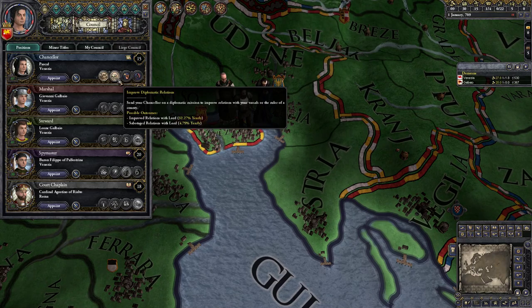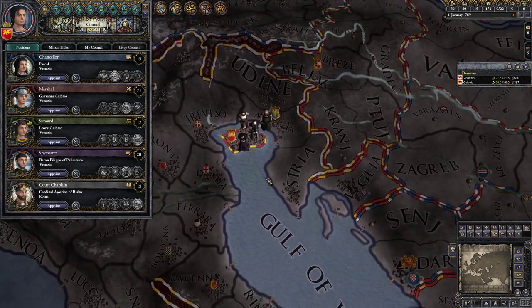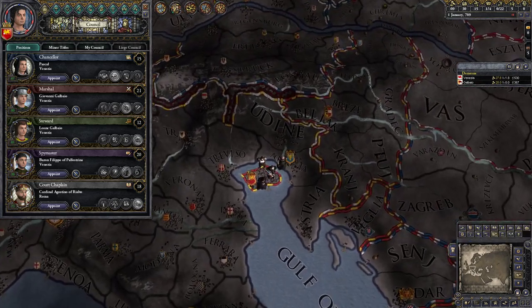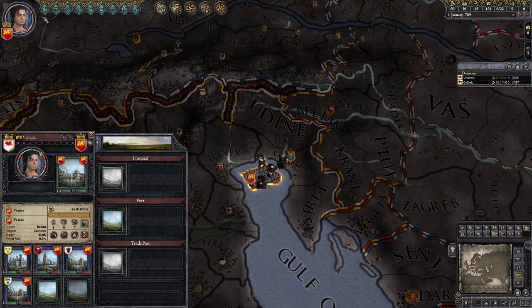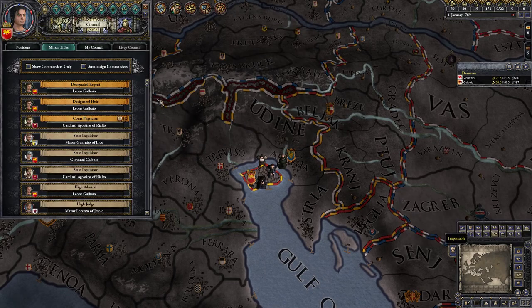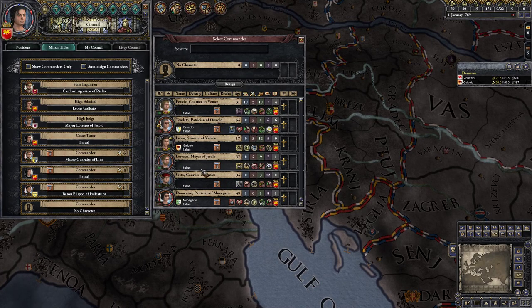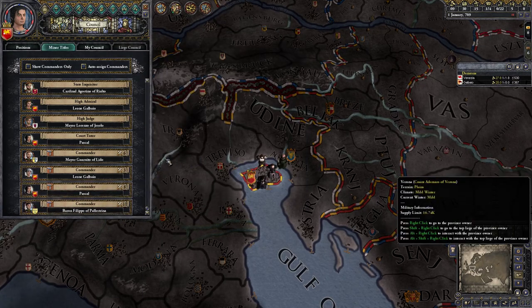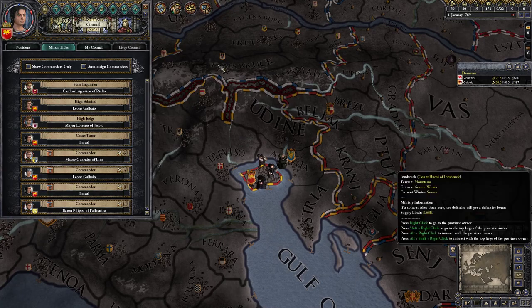Now we've figured out the last court things and we're going to make our first big-brain play. We've lost our commander because we put our son up there, but we can make him a commander too because that gives him monthly prestige. Let's push that man to the limit — he doesn't have to lead troops, he can't release troops, he's doing something else for me. Let's set our crown focus to Venice.